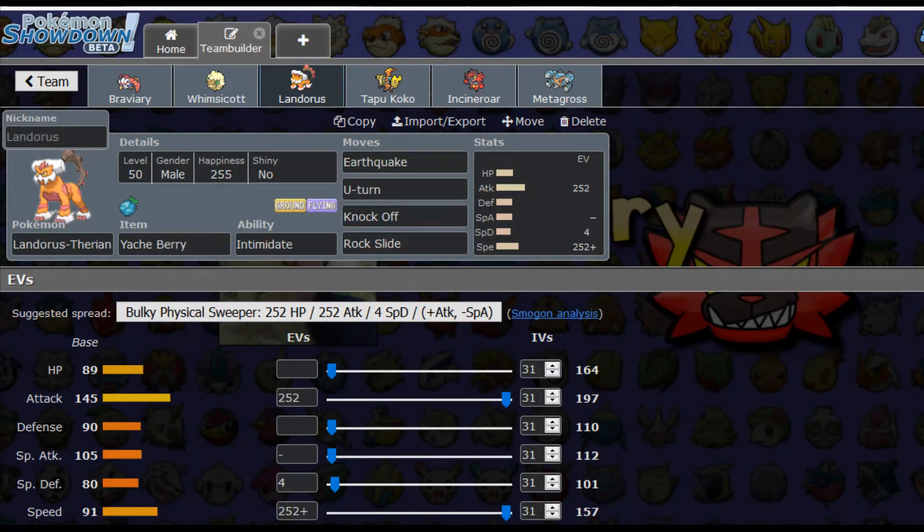Landorus — I'm interested in trying out this Landorus. We've got 252 Attack, 252 Speed, and we're packing the Yache Berry. The Yache Berry is going to reduce damage from Ice-type moves, and the thing about Landorus is it really hates taking Ice-type moves. So if we can survive some Ice-type moves, that's going to be really nice. Trying out this set online, it seems to be working pretty decently — it can live some hits that would otherwise take it out. Intimidate is such a great ability, though of course you have to keep in mind Defiant users and Competitive users.